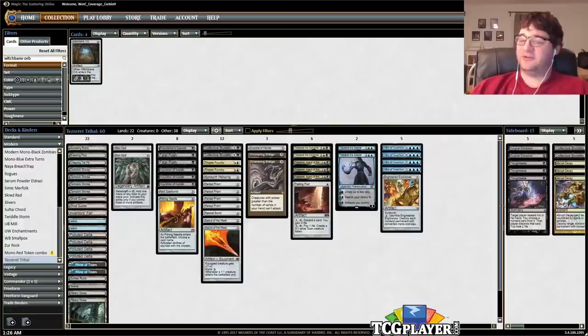So here we go — Blue-Black Tezzeret, Tribal Tezzerets. This is Mining Modern. I'm Corbin Hossler. Thank you for watching, and let's see how it goes.